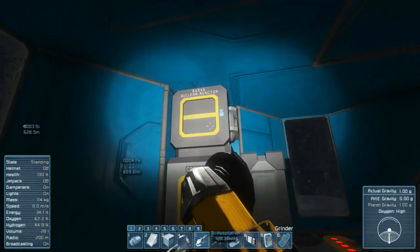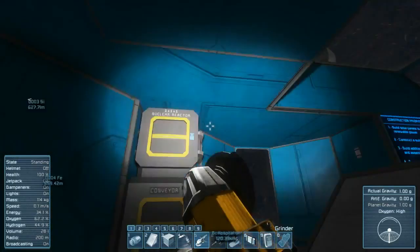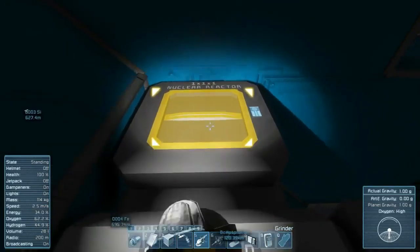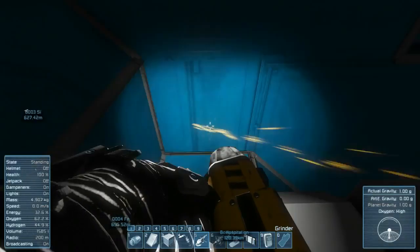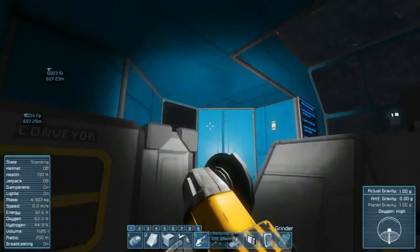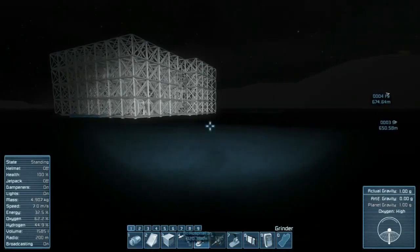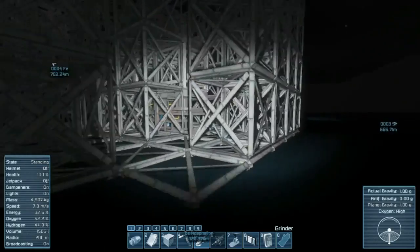I'm going to go ahead and pull the nuclear reactor apart and shut it down. You don't have to shut it down to do this, but in real life you might want to shut it down before you disassemble it. I just type in 'reactor' to find it and then toggle it off. Now the reactor is no longer powered — you'll see it's got a red dot. The timer block will be a whole different episode when I start to learn that.